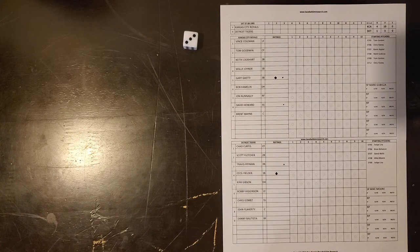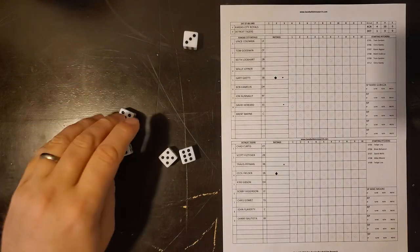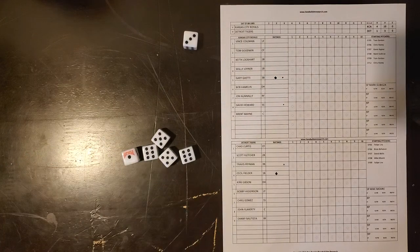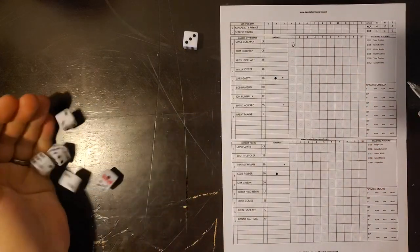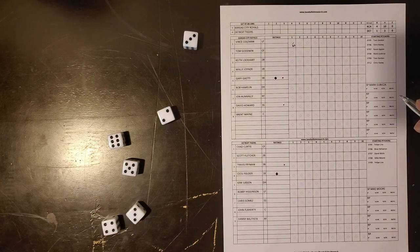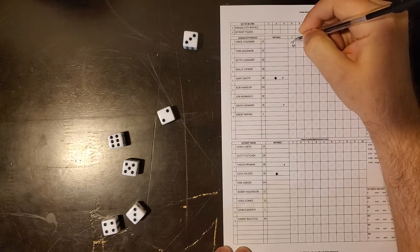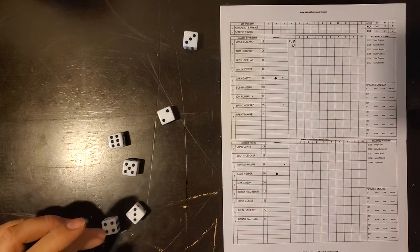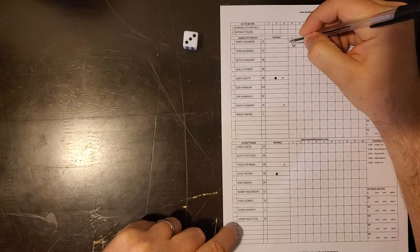It's going to be Vince Coleman, Tom Goodwin, and Keith Lockhart facing off against Detroit's Mike Moore in the first inning. The first roll gives us 22-23 — 23 is going to be a walk, so a leadoff walk to Vince Coleman. Obviously we're going to try to steal with Coleman, which requires a two of a kind. We get a large straight — two, three, four, five, six — which on a steal is an error on the throw. So that's a stolen base with an error, and Vince Coleman is now at third base on the throwing error, E2.